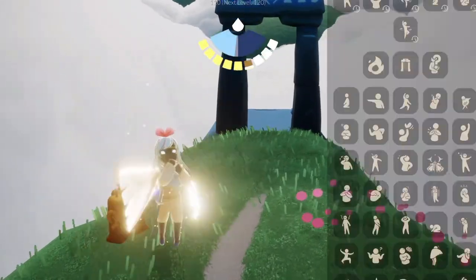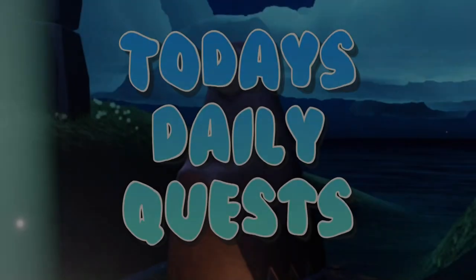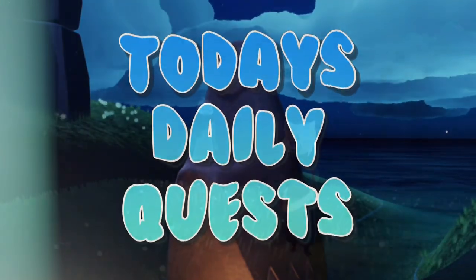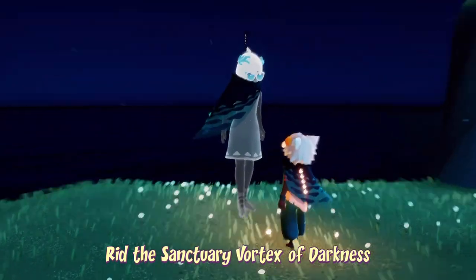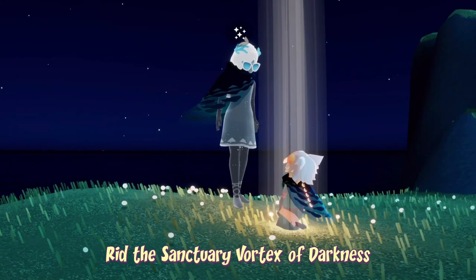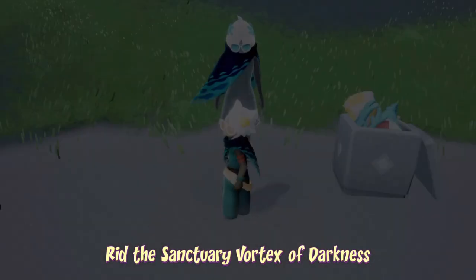With that done, let's get started on today's daily quests. To rid the Sanctuary Vortex of Darkness, we first have to head to the Sanctuary Island. This can be done by teleporting from the nature guide, or you can fly all the way there, but that would be a very, very long time. Teleporting from the nature guide also puts us on the island where we need to be for this quest.